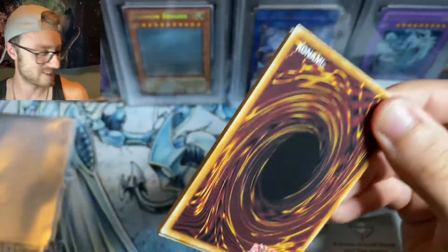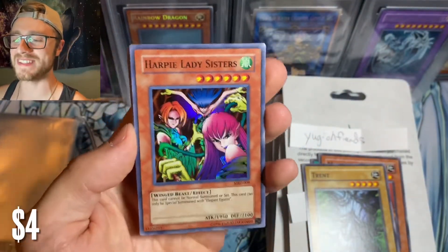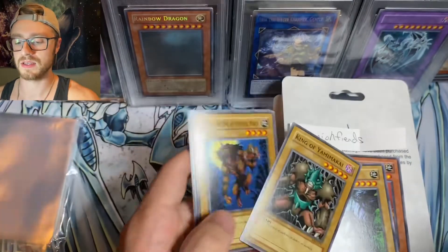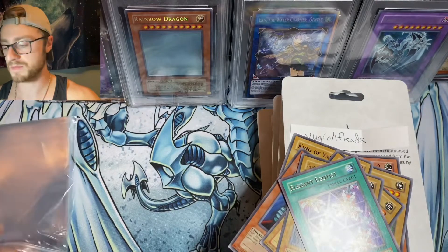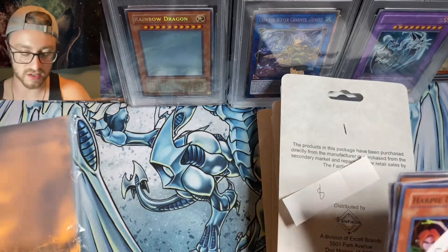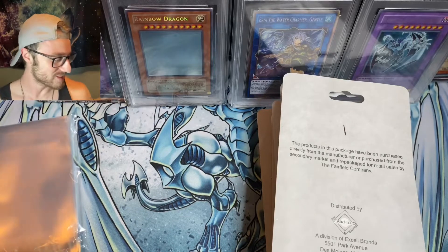We got a Soul Release — love the art always. Mushroom Man number two. Trent. Super Rare — Harpy's Lady Sister! Let's go, that's what I'm talking about! And Elitin Egotist — yeah, that's literally the perfect card. King of Yamakami, Gazelle the King of Mystical Beasts, Armored Lizard, and the Immortal of Thunder. Congrats, Yu-Gi-Oh Fiends — awesome pull. One of my favorite cards from Metal Raiders. That's two super rares back-to-back — that's phenomenal!